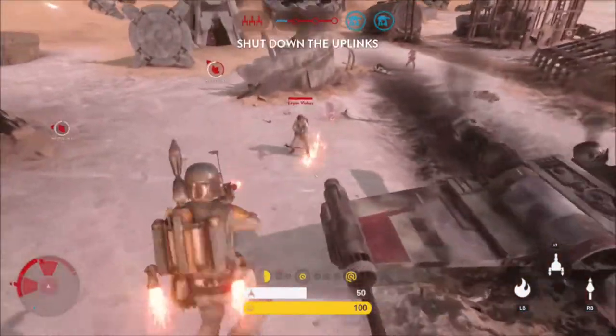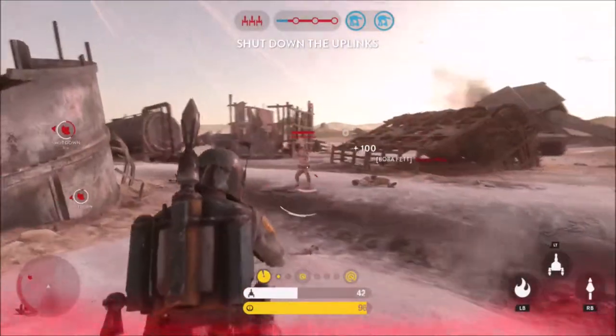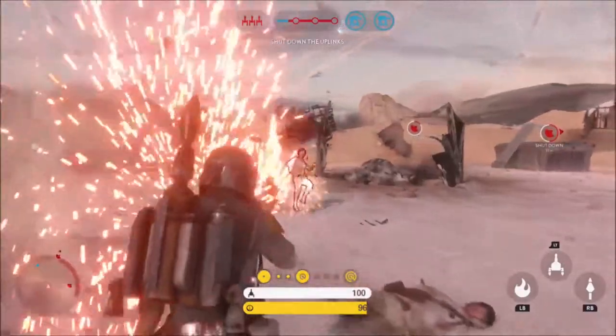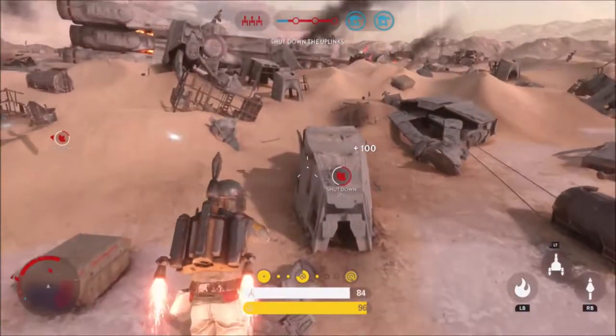Like all other heroes and villains in Star Wars Battlefront, Boba Fett has three abilities. His first is his wrist rocket. This long-ranged ability allows Boba Fett to fire a powerful rocket from his wrist.